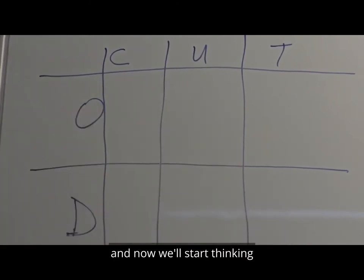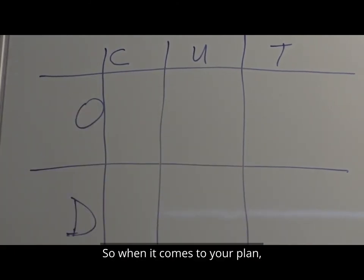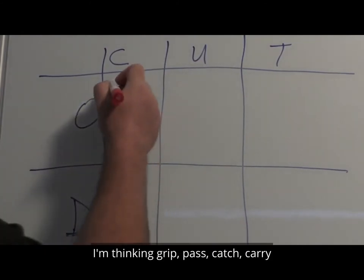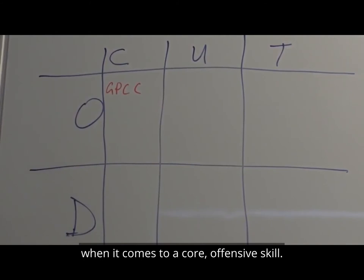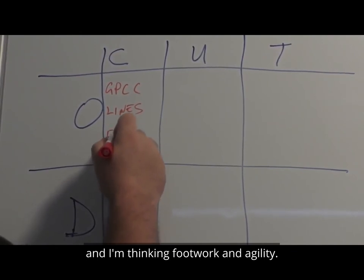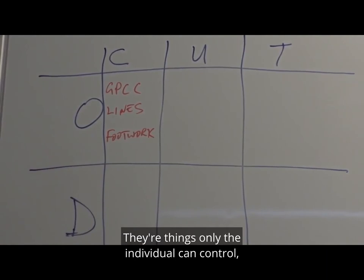Now we'll start thinking of some of the things that can go in there. So when it comes to your plan, start to think about all the different concepts that go into this grid. For example, straight off the top of my head, I'm thinking grip, pass, catch, carry when it comes to core offensive skills. I'm thinking lines of run, and footwork and agility. These are things that only the individual can control — they're core skills, or individual skills.